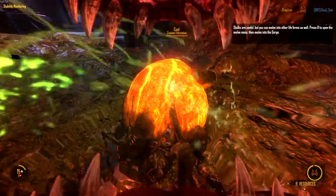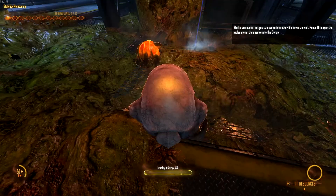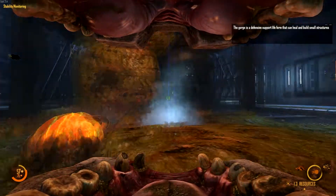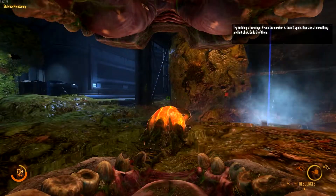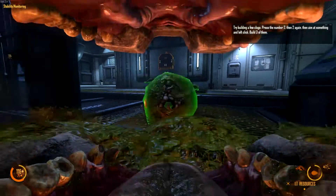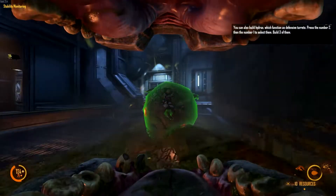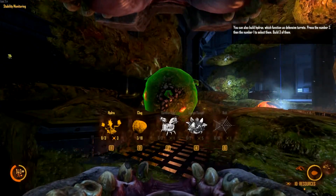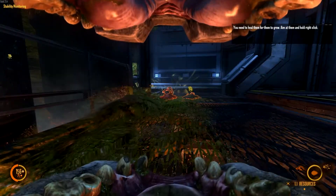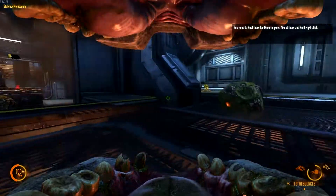Skulks are useful, but you can evolve into other life forms as well. Press B to open the Evolve menu and then evolve into the Gorge. Let's evolve. Evolution complete. The Gorge is a defensive support life form that can only build small structures. Try building a few clogs — press the number two, then two again, then aim at something and left click. Build three of them. You can also build hydras which function as defensive turrets — press two, then one to select them. Build three of them. You need to heal them for them to grow — aim at them and hold right click. So we've got that thing growing.